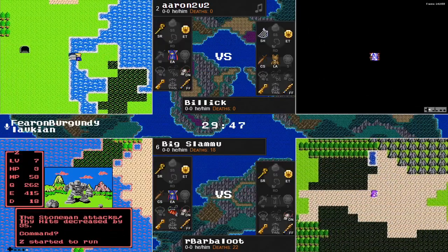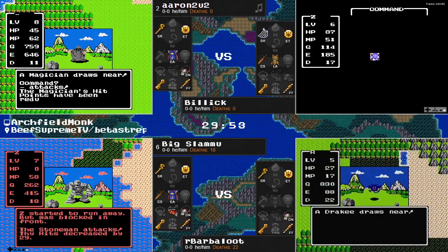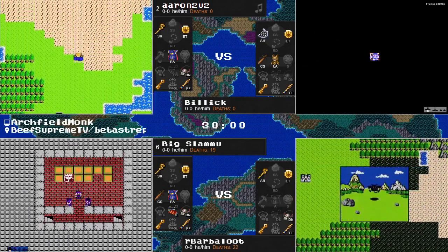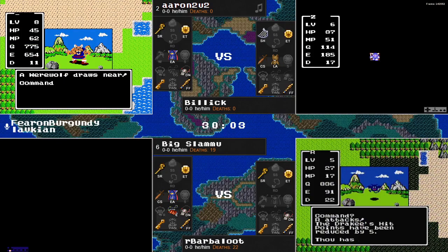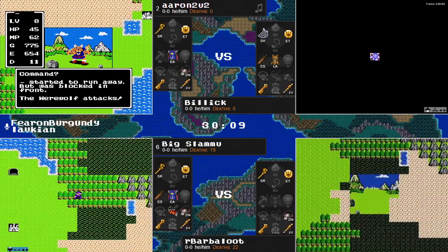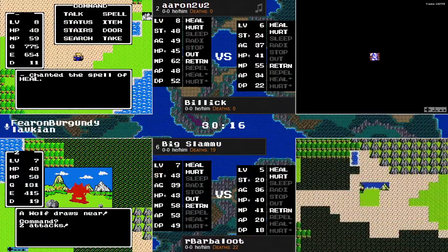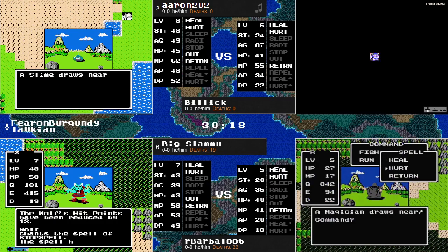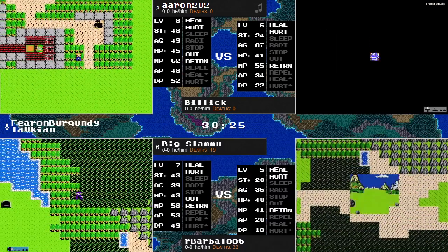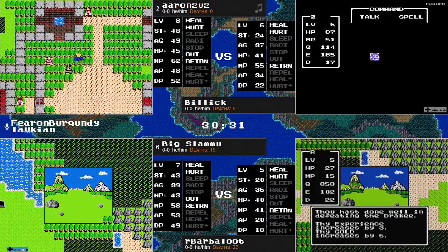And now level 5 for Barbaloot. There's a werewolf — able to get away. Billick, meanwhile, has gone into a cave.